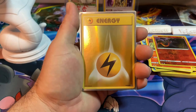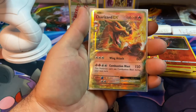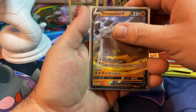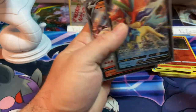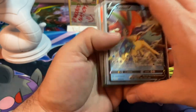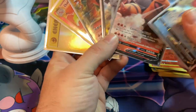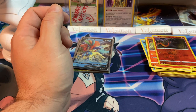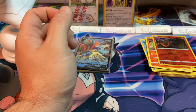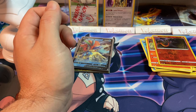Recap of all the pulls: reverse Electric Energy, reverse Charizard, Charizard EX, Stonejourner V, Keldeo V, and Turtonator V — six hits out of five tins. That was a really really good opening; I've never had tins this good. These tins are absolutely amazing! That'll do it for this video — hit the like button, subscribe if you're new, and until next time, may Arceus shine upon your pulls. Have a beautiful day!